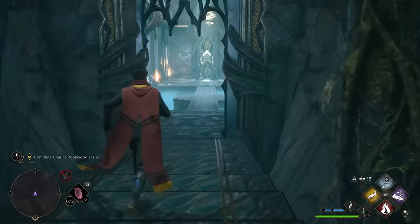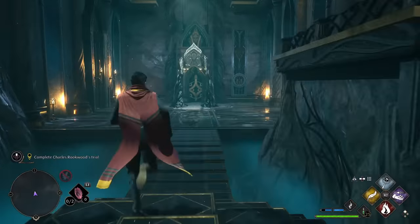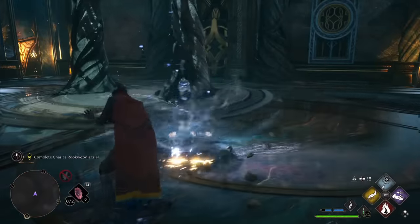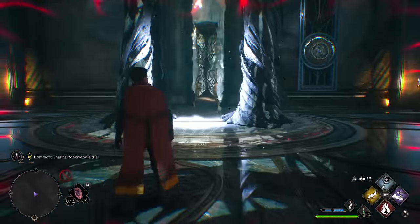Head down this hallway — it's going to shift a little bit, but just keep running through. You can run across another shifting bridge, and you're going to see that the magic is showing you where the next portal activation is. We're going to activate that, and you'll see the portal right here has now opened up.